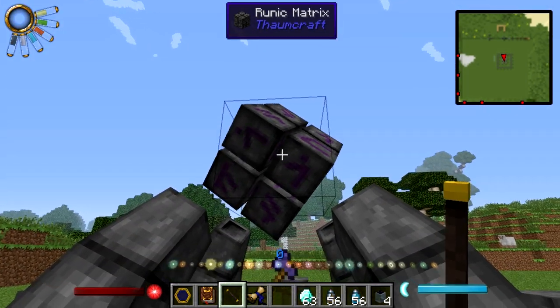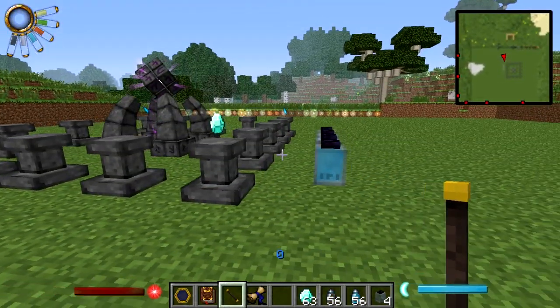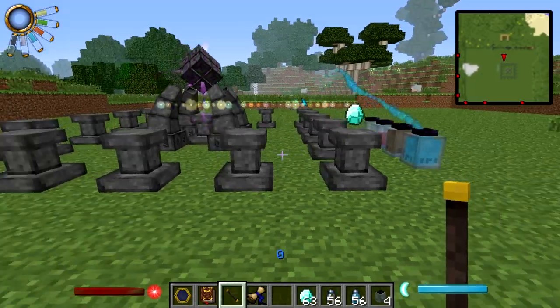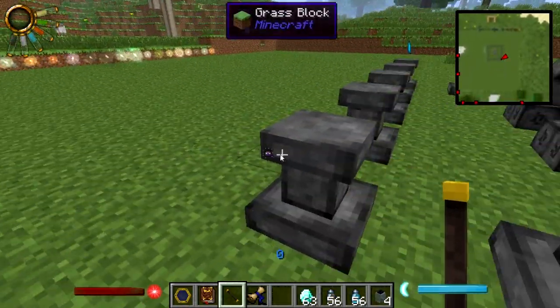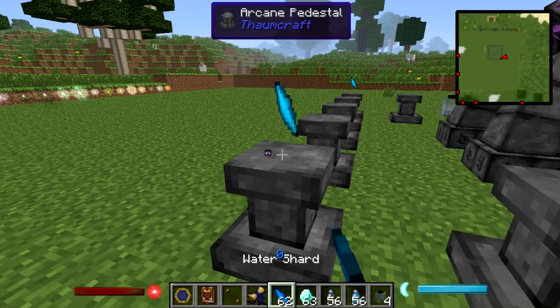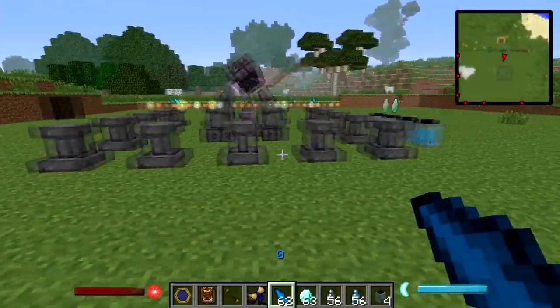Then let's get our thaumium axe, it goes in here, and you right-click it on the running matrix. As you could see it knocked down one of the shards so we have to replace it quickly. Now it's slowly sucking up the aspects.